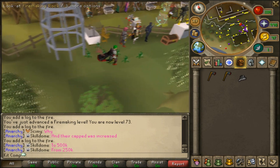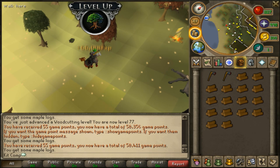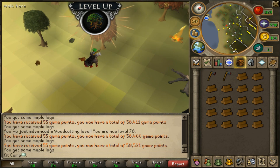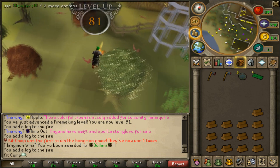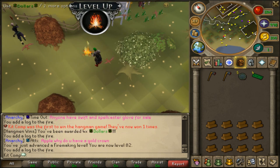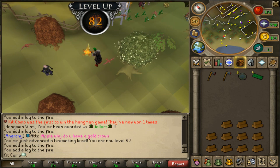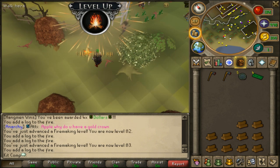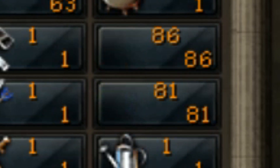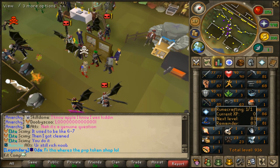Level 69 firemaking and there's our second skilling rock - one skilling rock for firemaking. Just like that, 75 woodcutting, so we can actually chop magic logs if we wanted to. We got four donator dollars for completing just one hangman win, so I think hangman is actually required for the completion escape - I just don't know how many are required. We got 80 firemaking as well as 80 woodcutting, so we're basically done with woodcutting and firemaking.